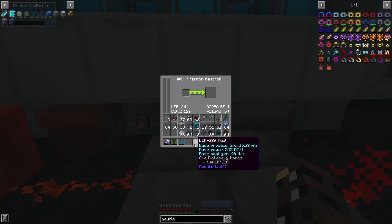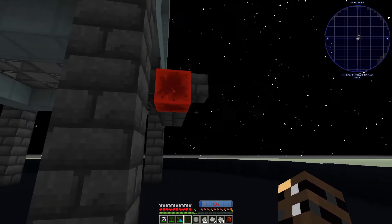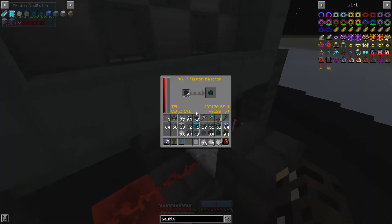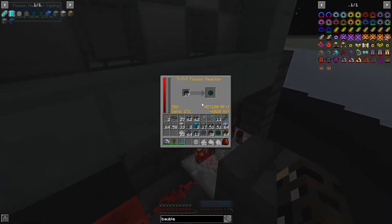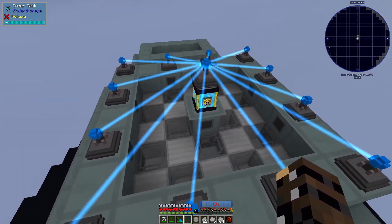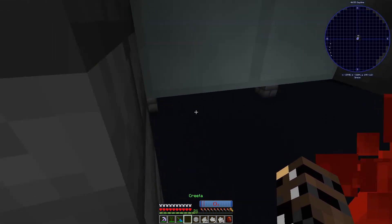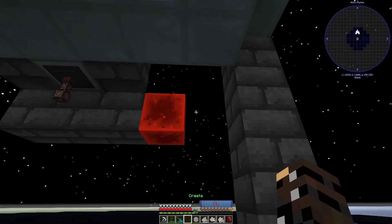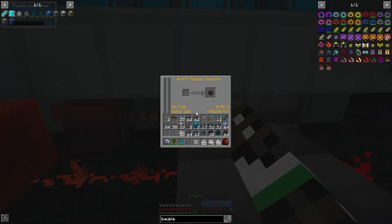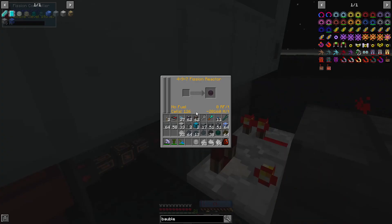These things have more heat than the TBU fuel, so if I toss one of these in, this auto shutoff would happen so quickly. I actually forgot to load up the cryothium and this thing saved my butt so fast — it was beautiful. Now I'm just trashing the energy for now, because what we're really after is these depleted things.